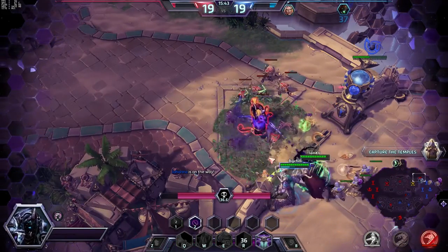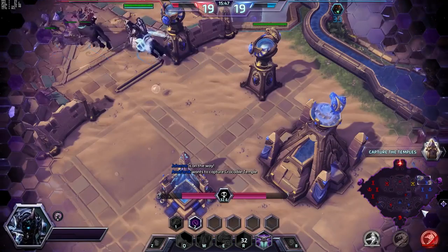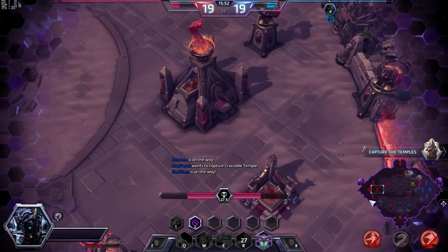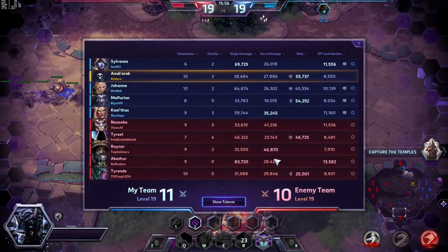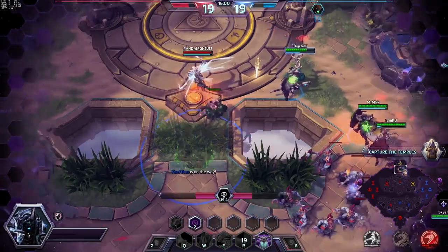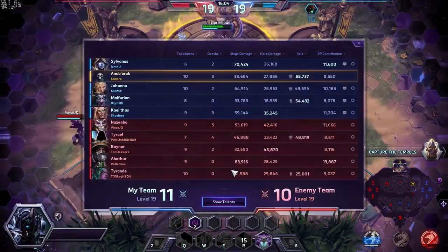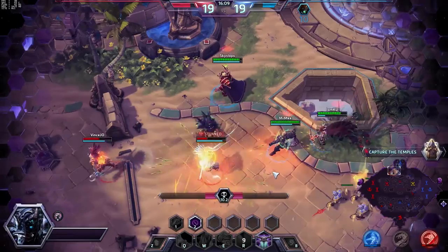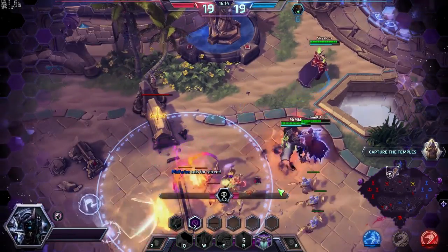We've got Abathur doing his Abathur thing. Yeah, someone should definitely head up there. They're doing alright — it's pretty even on forts actually. Kills are pretty low throughout this entire game, actually — it's 11 for us, 10 for them. I'll be up momentarily. They do have Johanna the tank until I'm up, so as long as they stay in there just getting the shots off.